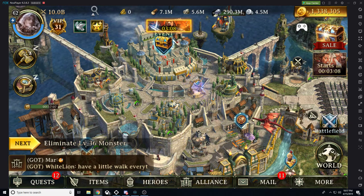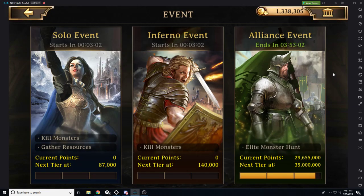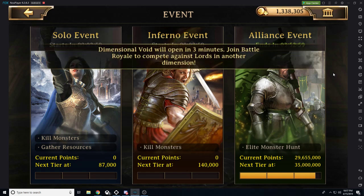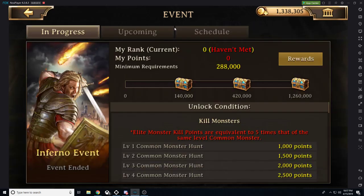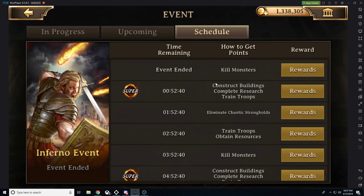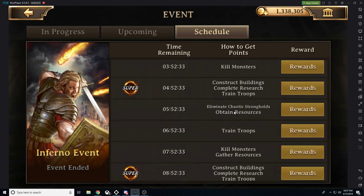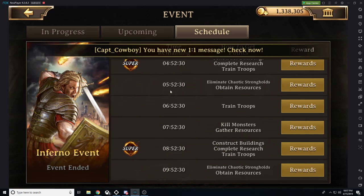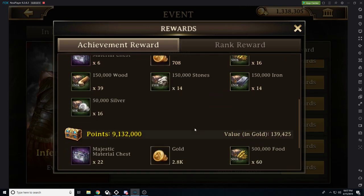We want to talk about events. The biggest event you'll see on a recurring basis is the inferno event. There's a schedule for it, and most of the time you'll see a very similar structure: kill monsters, construct buildings, complete research, train troops, eliminate chaotic strongholds — and it just goes back and forth. You'll notice that construct buildings, complete research, and train troops are recurring items.